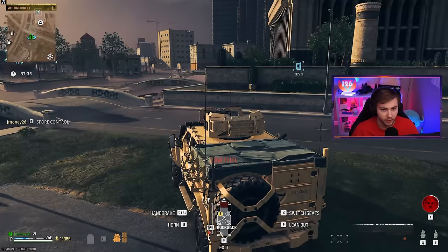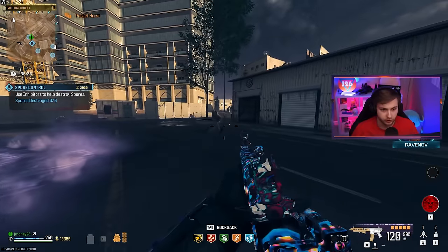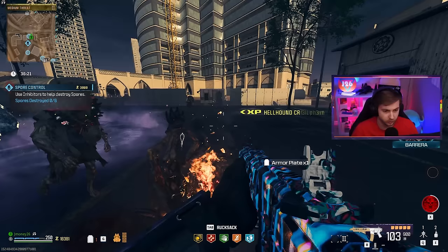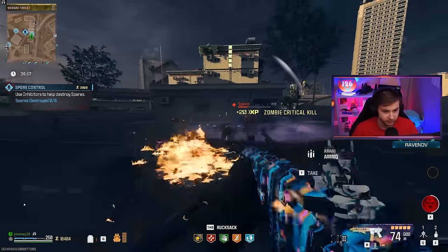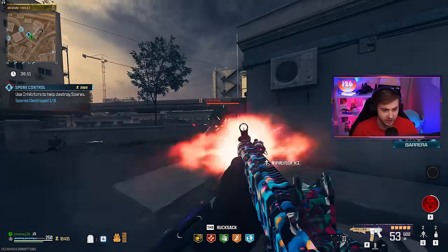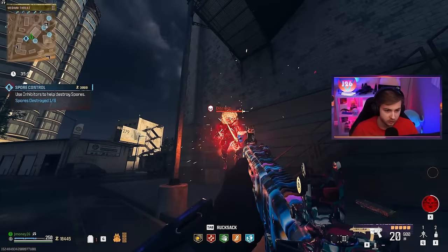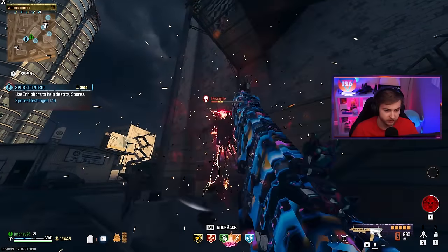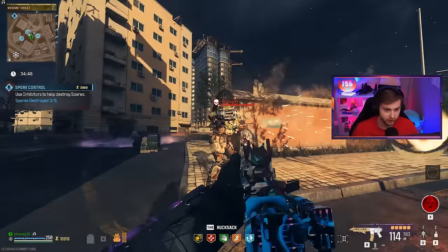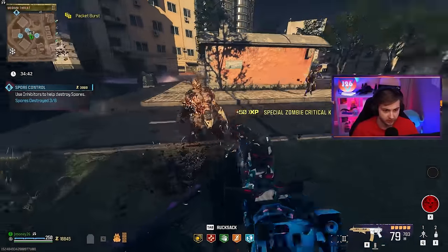Let's go do a spore contract so we can get some of these camos done and see how it does against some tier 2 zombies. Here's our first tier 2 zombie — a little light armored — and it goes down easily. The hellhounds got reindeer antlers, that's fun. The mega abominations from those promo pictures were wearing Santa hats too — about to go fight one of those later. There's a disciple looking very festive, also about to look very dead. And a mangler — looking very dapper as well. And dead. This thing fucking tears.